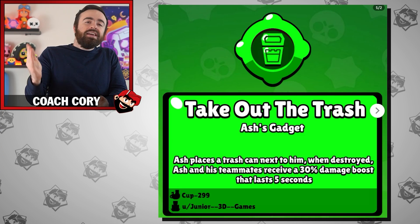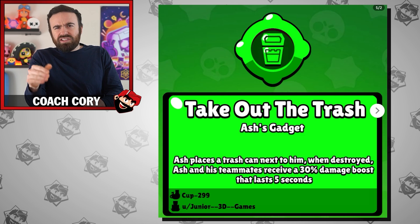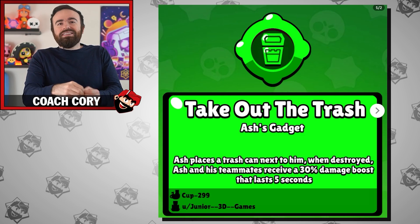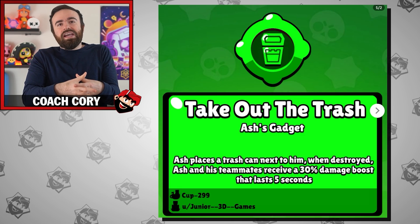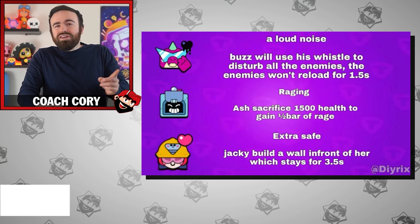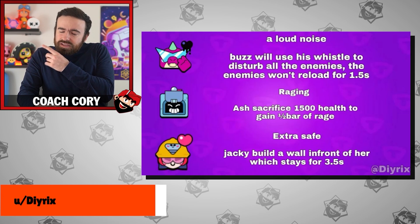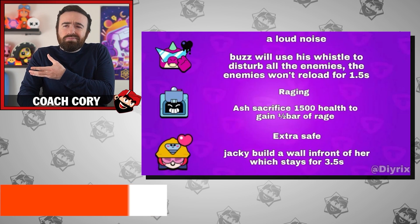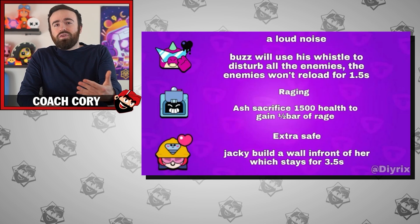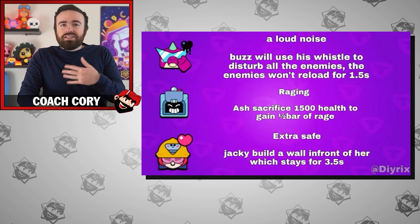Time for Ash to take out the trash — literally that's the gadget's name. He places down a trash can in front of him with a certain amount of health, kind of like a spike cactus. When it gets destroyed, instead of healing allies, it gives them a damage boost for the next couple of seconds. Or you could have Ash sacrifice 1,500 health and instead gain half of his rage bar, which is crucial for his speed and extra damage. But you've got to calculate the risk versus reward.